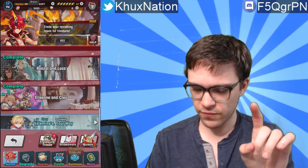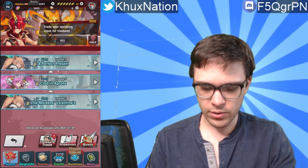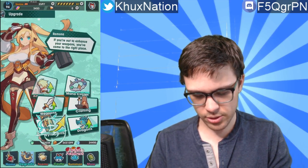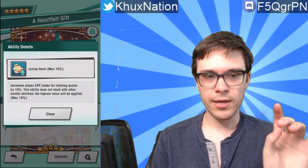The first one — I'm pretty sure it's from Elisane and Cleo's normal storyline. When you complete this one you get this print right here: the 'Heartfelt Gift.' Like I mentioned before, it comes fully maxed out at level 100 and fully unbound as well. The ability it has is 'Loving Heart,' maxed at 10% — it increases your player EXP intake for clearing quests by 10%. The ability does not stack and the highest value is 10%, so it comes maxed out. There are only two worm prints in the game that do this at the moment.